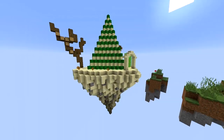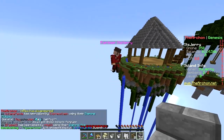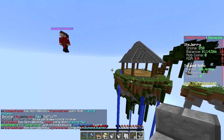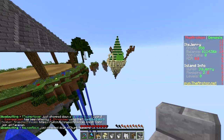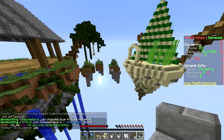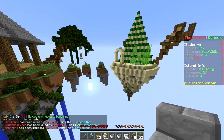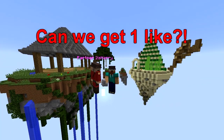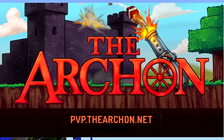We have a desert-themed cactus farm island, and the plan is to add more islands - maybe a nether one, snow, winter, mushroom island - endless possibilities. We'll connect all the islands with the little parkour islands, or maybe a hanging bridge, so it'll look really cool when we're all done. That's it for this episode - the server IP is pvp.thearchon.net on the Genesis realm. Hope you have a nice day, smash the like button, bye!